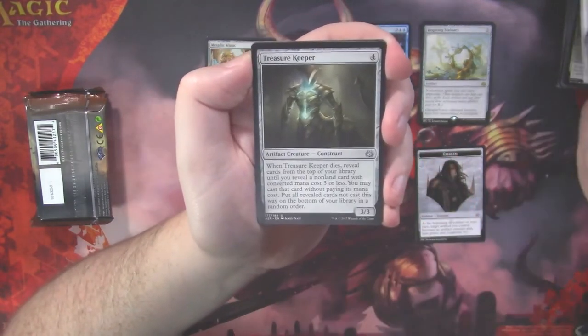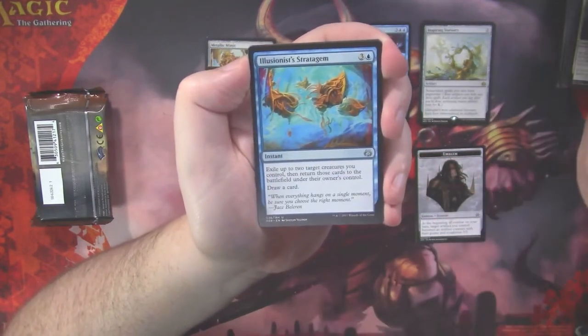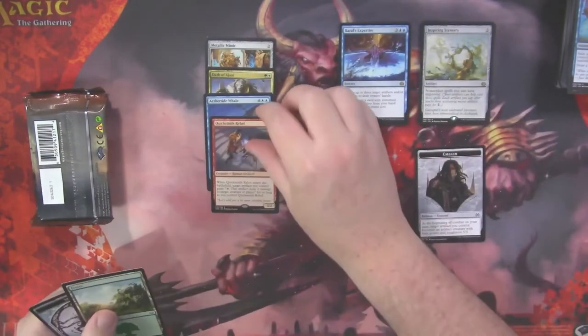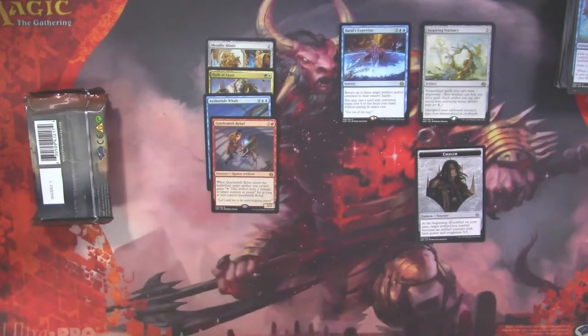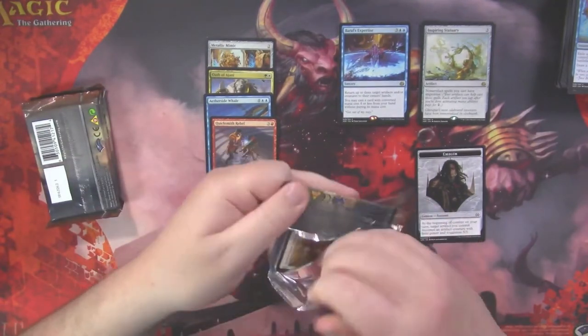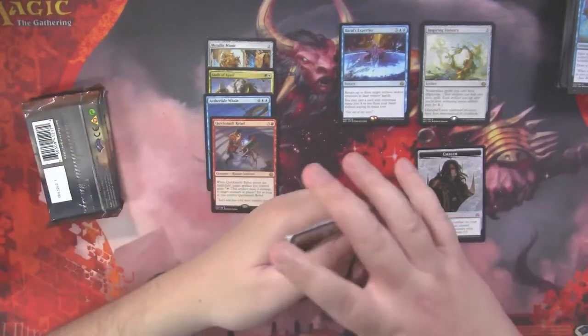Restoration Specialist, Treasure Keeper, Illusionist's Stratagem, and Quicksmith Rebel. Want to shoot some things, do a little bit of damage? Make your artifacts — basically you have shock on a stick. There you go.